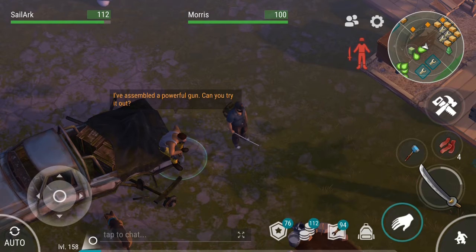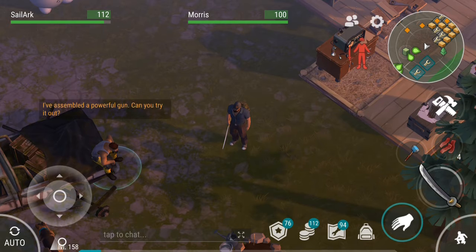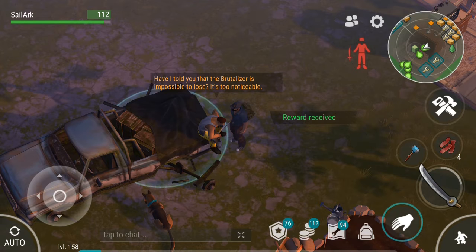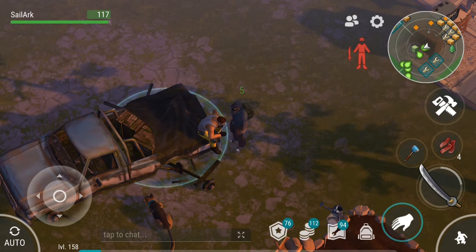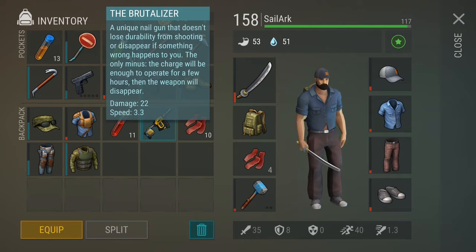After coming back to your base there will be a guy sitting here - Morris - who says he has assembled a powerful gun and asks you to try it out. So he's asking us to try the gun he built. The weapon is called the Brutalizer - a unique nail gun that doesn't lose durability from shooting and won't disappear if something wrong happens to you.